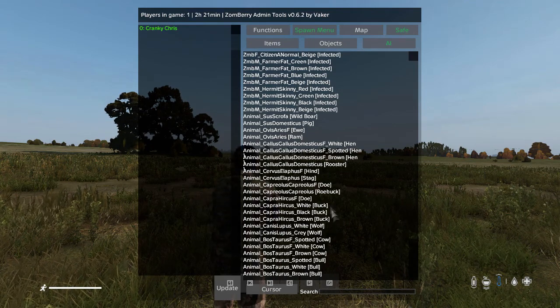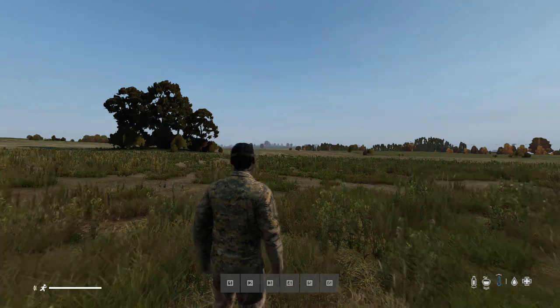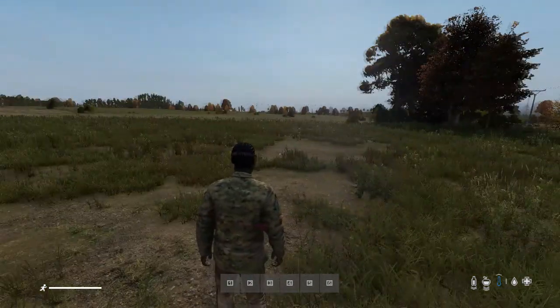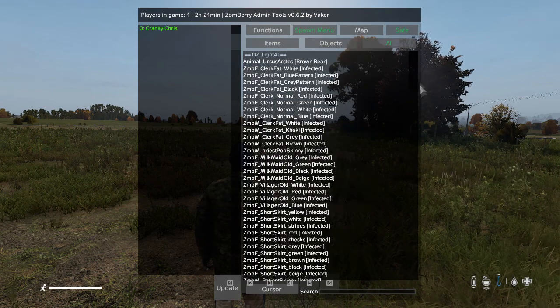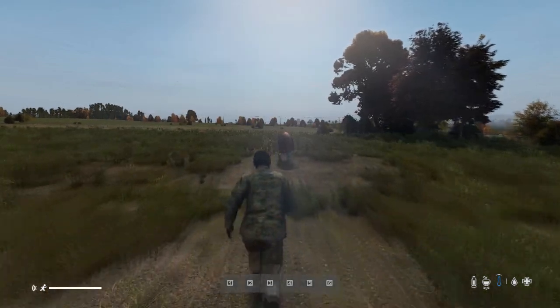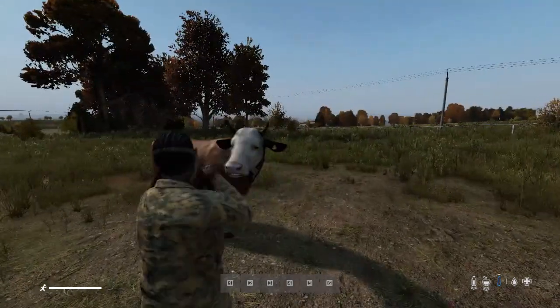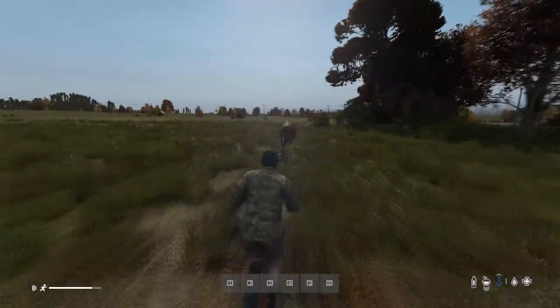Be aware that things spawn in where the cursor is pointing. If your cursor is pointing far off in the trees, you won't be able to see it — it'll spawn miles away. This requires a bit more care when spawning small things like ammo or magazines, because if it's in long grass you won't find it. Pointing the cursor a bit closer, there's the cow — it spawns wherever the cursor is pointing.